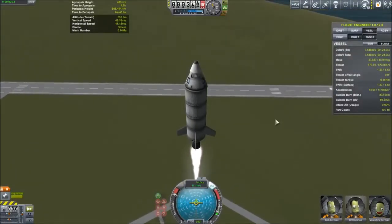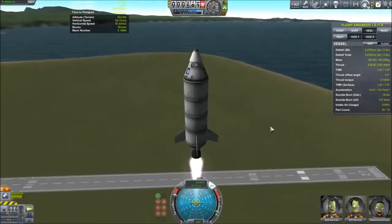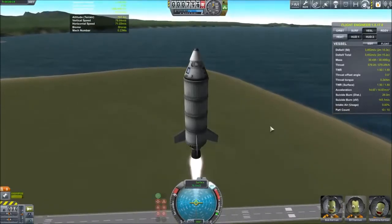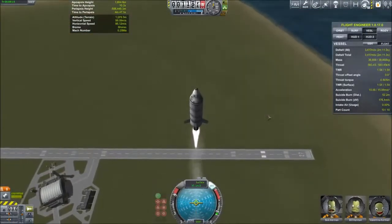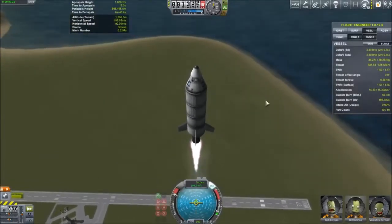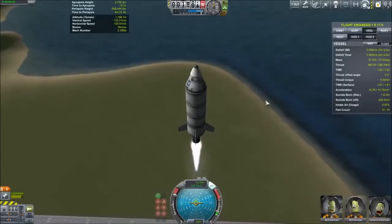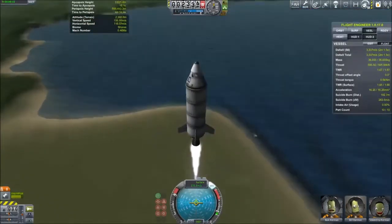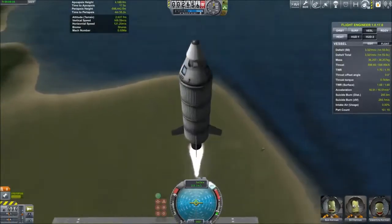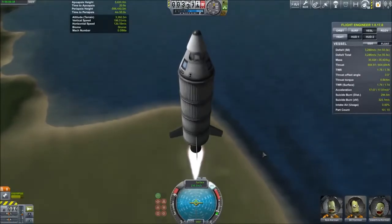While the ideal launch profile will vary from design to design, the variations are very small in all but the most awkward designs. For this lesson, I created a single-stage-to-orbit, or SSTO, that had roughly 4,000 meters per second of delta-V in order to do most of my testing with. For reference, if you have a perfect launch profile, it takes just shy of 3,300 meters per second of delta-V to reach an orbit of 80 kilometers, so I built in some extra fuel for when I wasted fuel during testing. This craft file will be posted to Kerbal-X and sent in for your use and convenience.